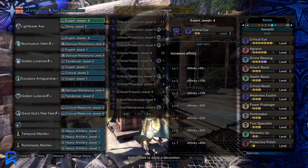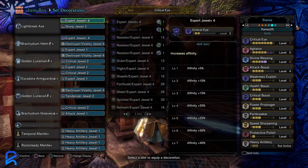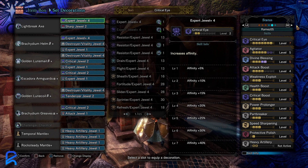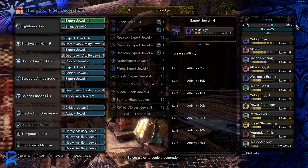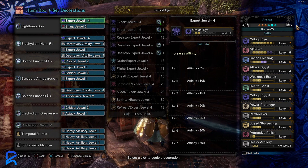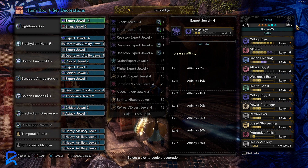This next build is probably the safest, most balanced option because it has speed sharpening, so you can sharpen really quickly and not rely on Protective Polish as much. It only has five bombardier but you do have four decoration slots, which is the benefit.